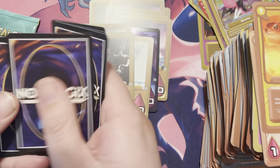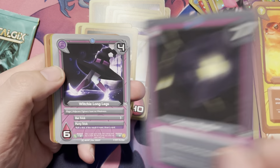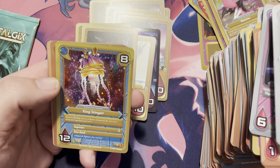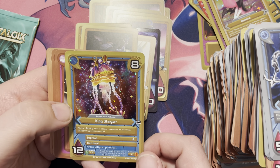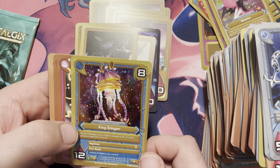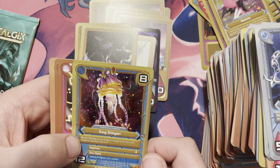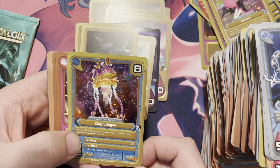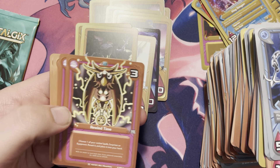We have Severe Weather, Witchy Long Legs, Calamar, and good God — that's a big one — King Stingar. It has Marine and Binding: heroes and fighters damaged by this cannot attack during their opponent's next turn. It has Imprison and Freehand: unbind all fighters you control. Yeah, that's a big one — that's cool.